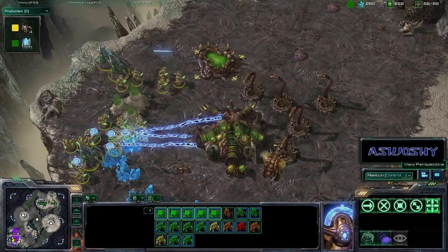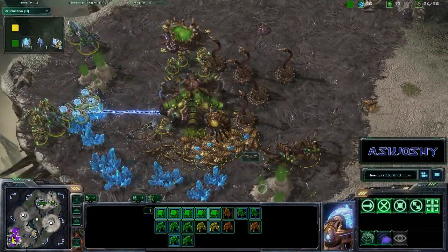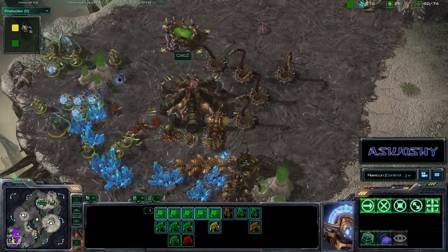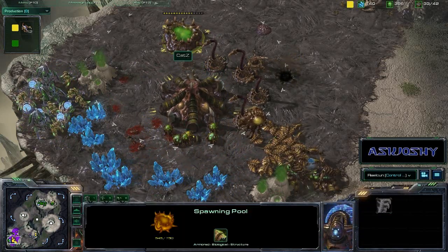Katz has a huge force here — about 20 Tier 1 units moving in against just a handful of Speedlings, a couple of Queens, and of course these Spinecrawlers. But this is all that Katz has left. He has no gas going and no other production structures, just the spawning pool.